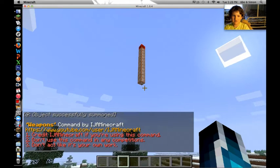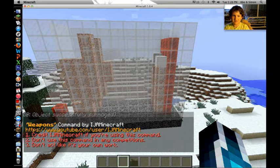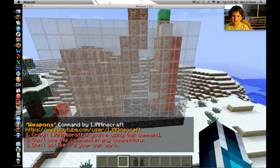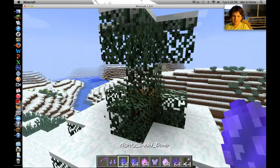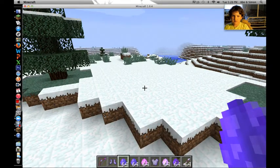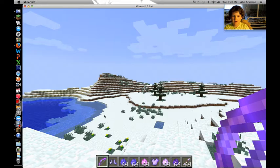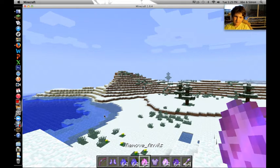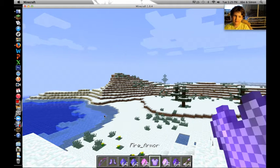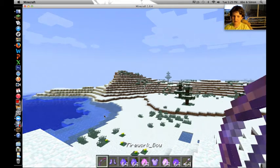You guys will not believe this. Look how insane this thing is. So this is a weapons thing. So, get items. The first thing we're going to want to look at is the firework bow. We also have the unstoppable boots, the mighty squid bomb, the anvil bomb, remove anvils which gets rid of all the anvil bombs, fire armor, instant firecrackers, bomber bats, and some arrows for the firework bow.